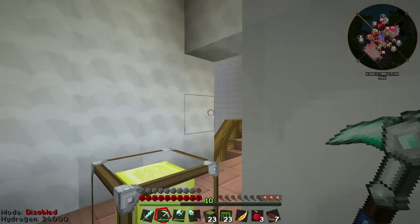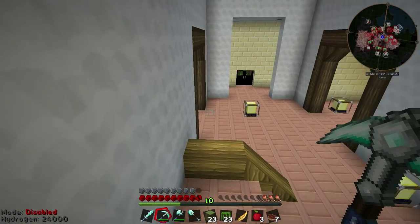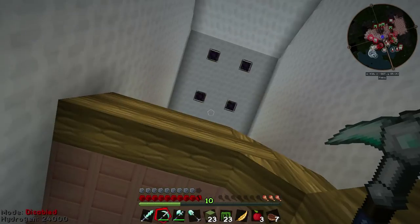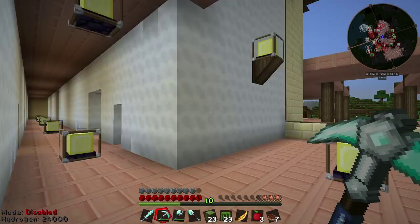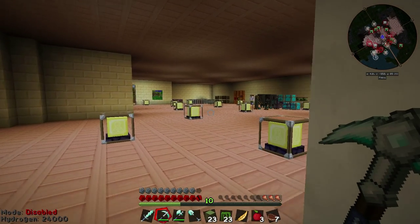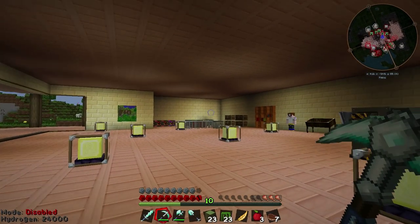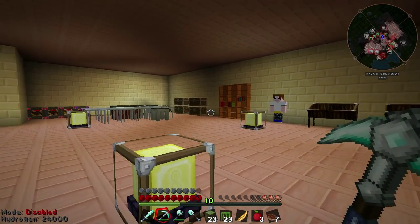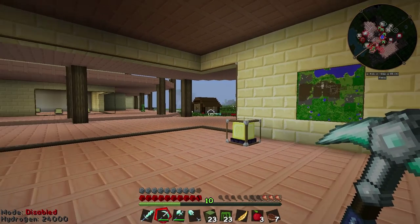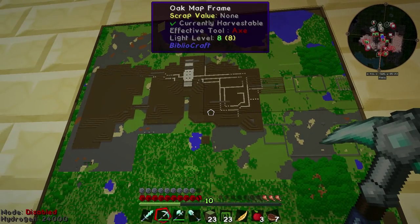I'm also using Journey Map now because it's a slightly better mod. Here's the grand staircase for the house — the ceiling is pretty epic looking. That way's the kitchen and this way's the living room, but I've turned it into the crafting room because it's huge. The builder has put all my stuff in here, which is good. I had a floor plan and he's done what I asked.